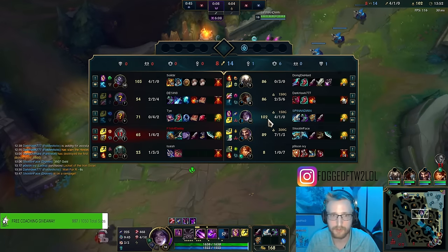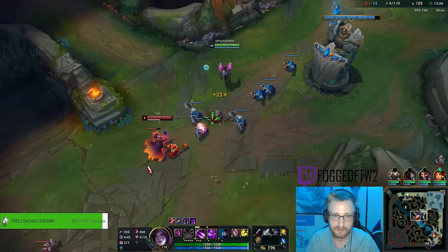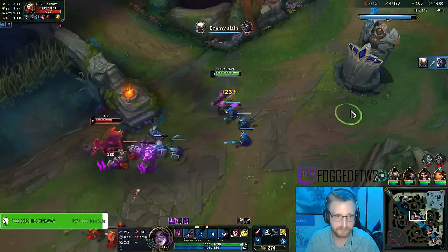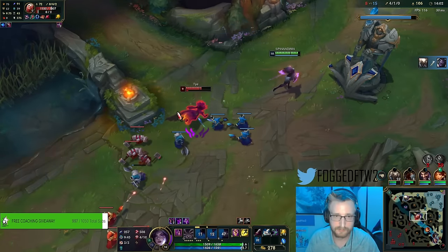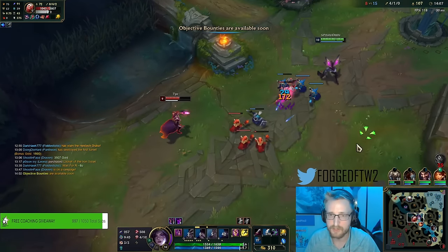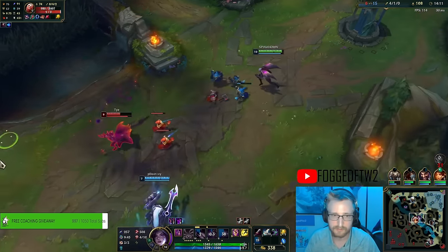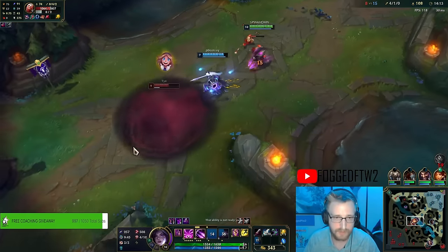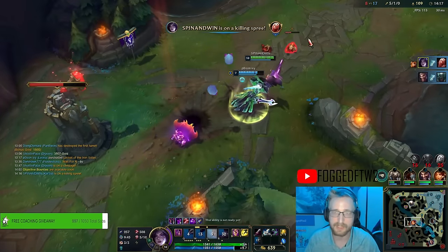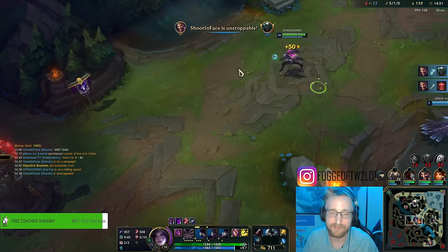We'll let our bot lane keep doing work - looks like they've got some good pressure over there. My Q is just out of range for Vlad. He can walk up and Q me. Oh my god, I do so much damage! The Leona amplification is so good.